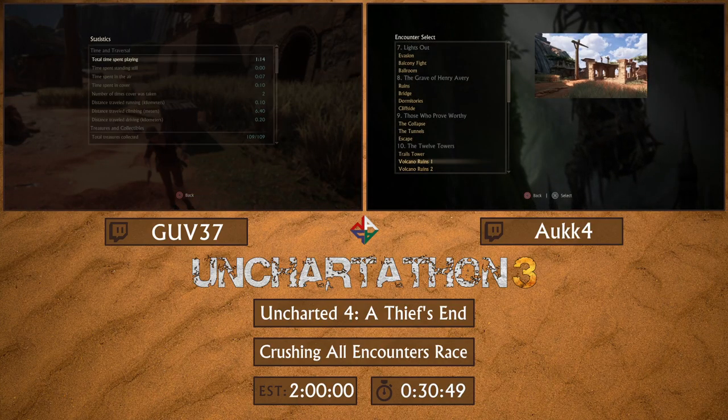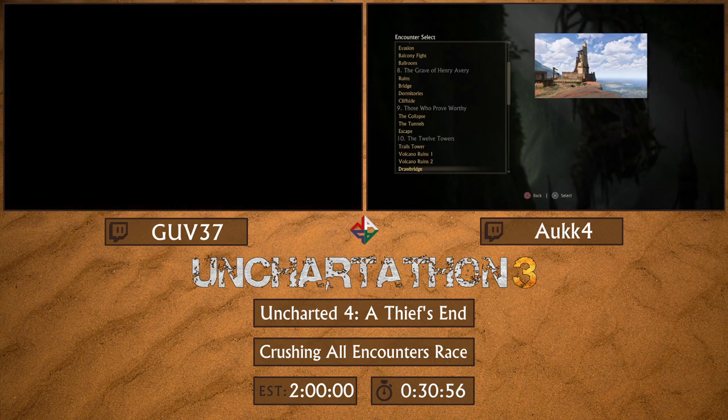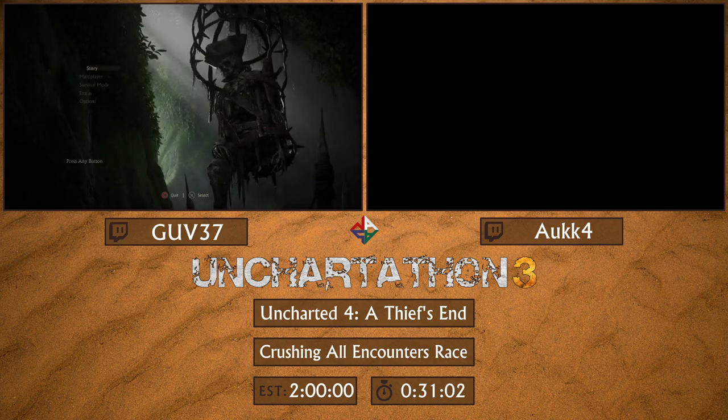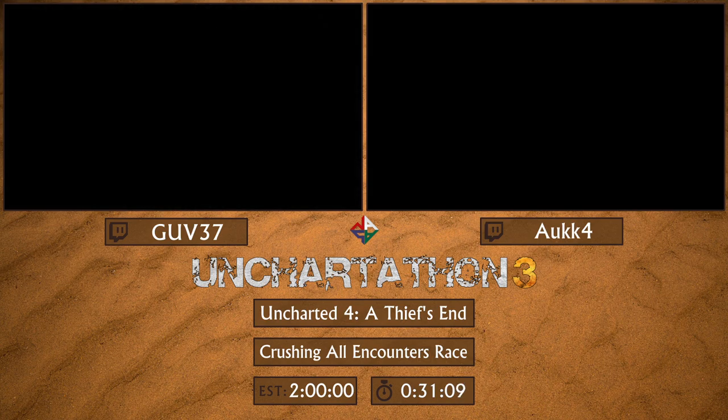As said in the start, Volcano Ruins one and two we are going to skip because these are optional and not needed in normal speedruns or when you are progressing in the story. Next fight — drawbridge — is a tough fight, but luckily we can't use either of the speedrun strats because we don't have four grenades or RPG from Trials Tower when doing this from encounter select, so this is more or less improvising.